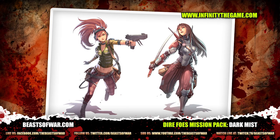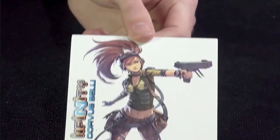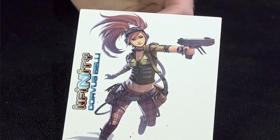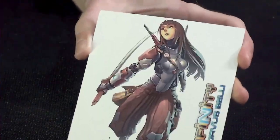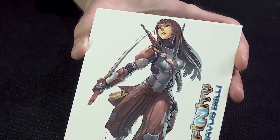We'll open our box and have a look at the lovely art cards that we get. First up, we have Isabelle McGregor herself, and she turned out really, really beautifully. For something that went from concept to mini, it came out perfectly one to the other. Then we have Yuriko, and you can just see from the expression on her face she's a very proper, formal daughter of the Yu Jing Empire.